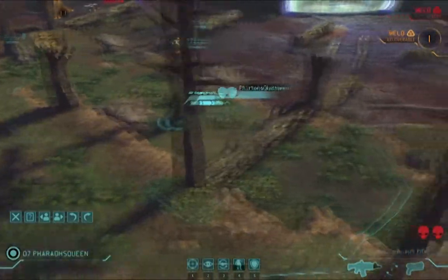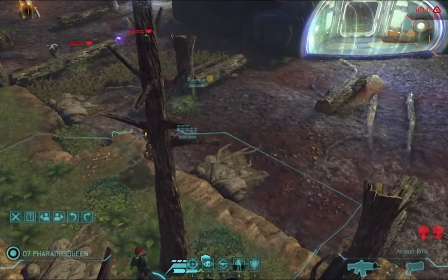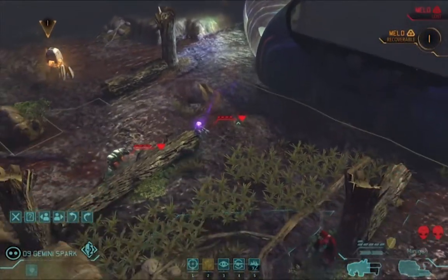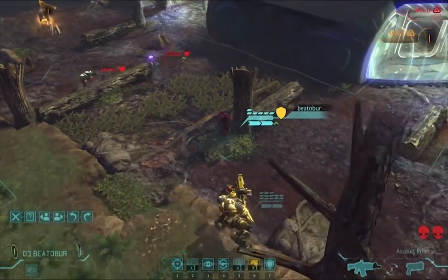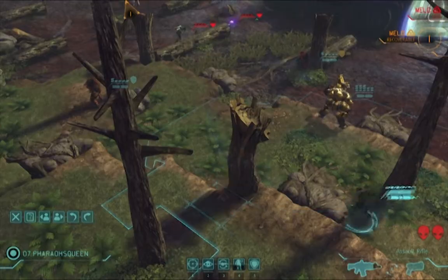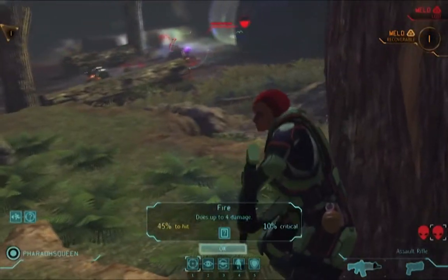The situation is we have a mindlink sectoid and a floater hiding behind this stump. Neither went into overwatch, so we can move about without worry of immediate death. Furthermore, with both aliens being so close to Gemini Spark, I at least have control of the situation, because if I need to, Gemini Spark's flamethrower can kill both of these guys.